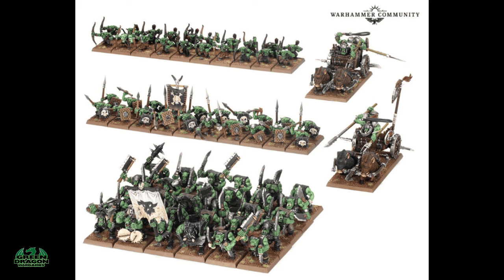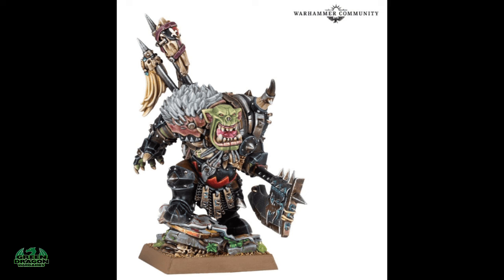You get two new transfer sheets, one for the Orcs and one for the Goblins. Unfortunately there's no Warlord in the box; however, they have released a miniature to cover that, so at additional cost you can get yourself a Black Orc Big Boss.